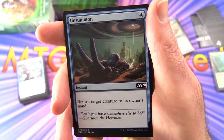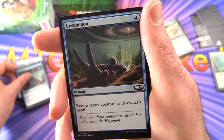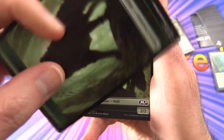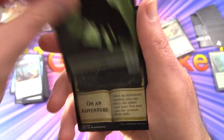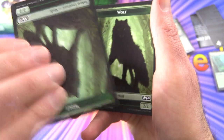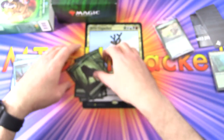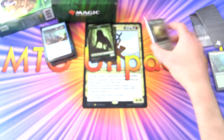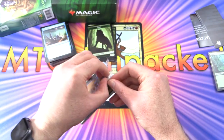Unsummon — Instant for a single blue: return target creature to its owner's hand. A nice bounce spell. And for tokens, we get double-sided Wolf tokens — 2/2. You'll want to be cranking those out. Let's take a look at the sideboard.